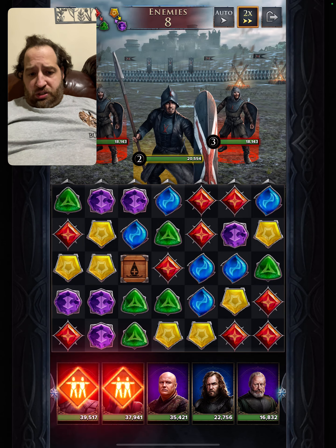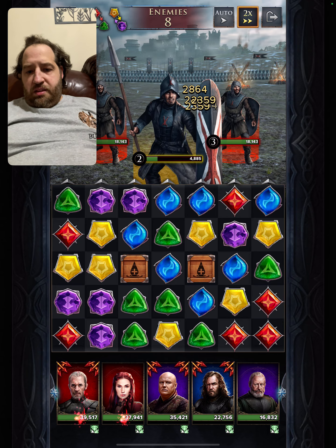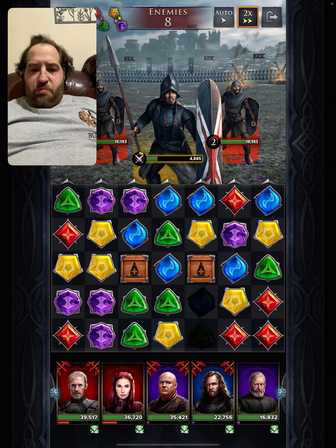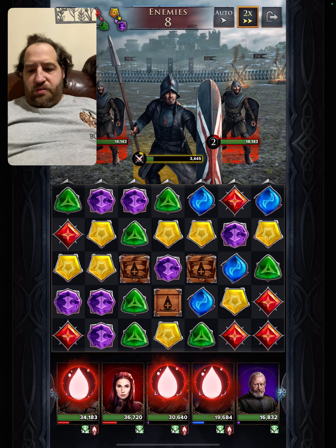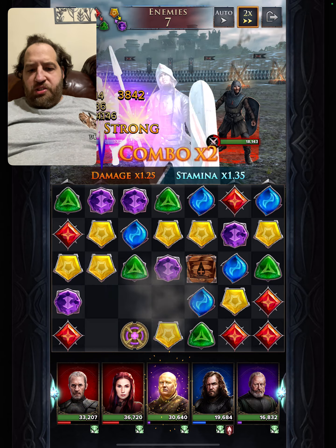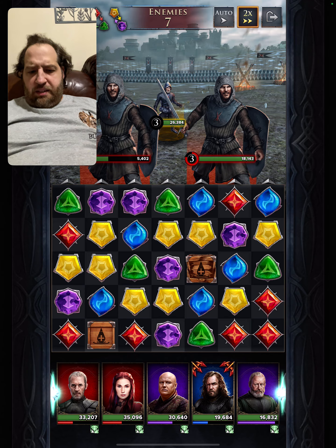Let's go to the next match. Again, this team is all about gem matching. It's very important to do your gem matches. I could have used Brienne in here. I think you need four colors for this team. I really do. I'm very strong on four colors.